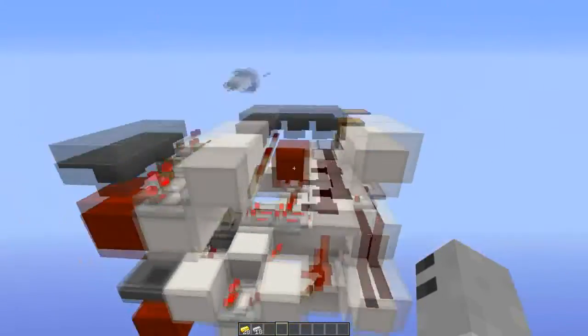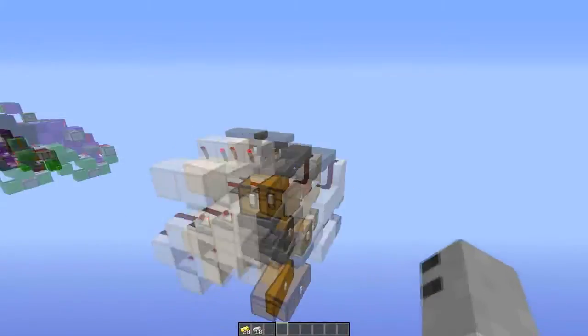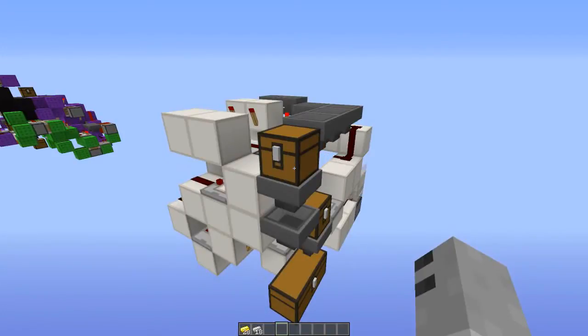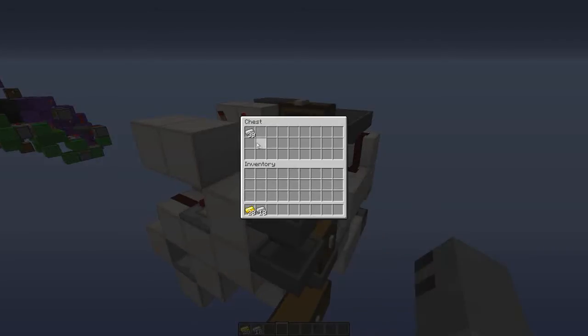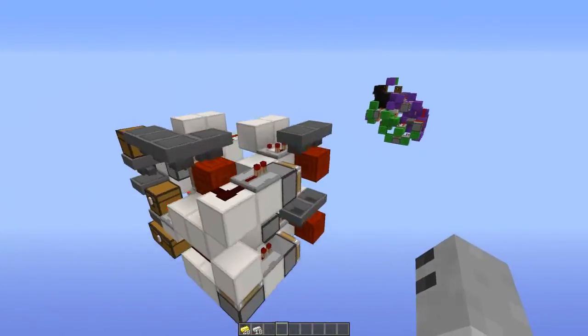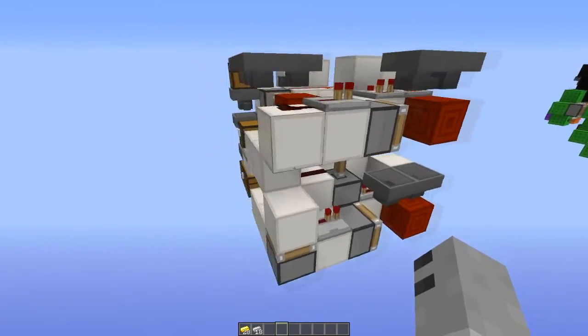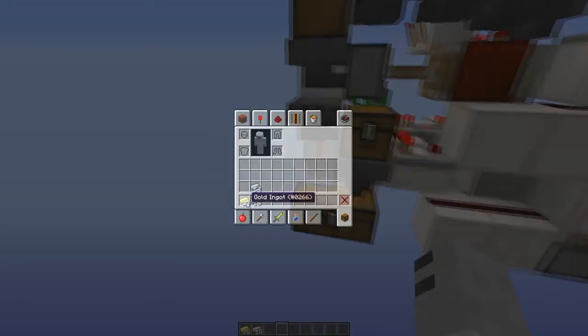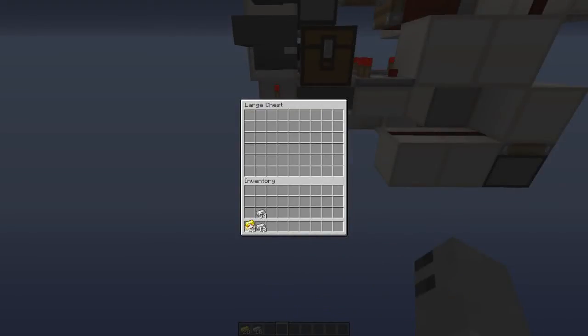I won't go over how it works — I'll explain that in another video. I just want to show you how to use it. So once this is finished... still counting... this might be the last payment. There we go. So we've got our 54 iron: nine sixes is 54, you can confirm that. We spent 36 gold, and down in this chest you can see we've got our 36 gold.